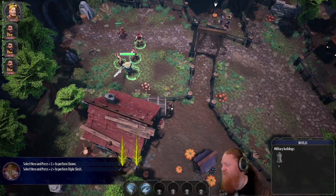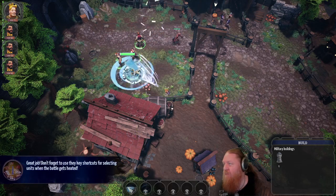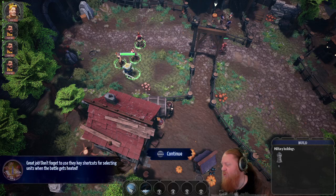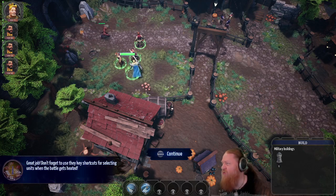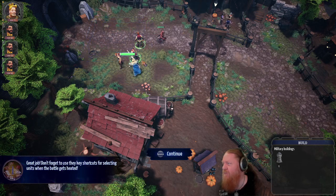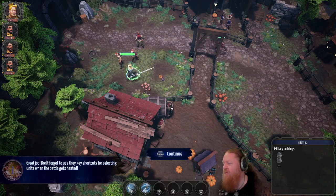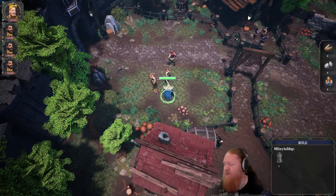Perform cleave. Damn, I'm good! Great job. Don't forget to use the key shortcuts to select units when the battle gets heated. You mean Control+1 and so on, or what? Control+2. I'm not sure what I meant by the way, okay, anyway.